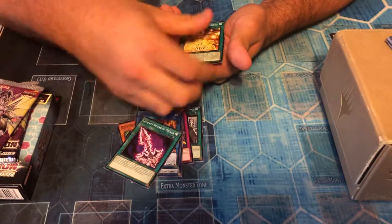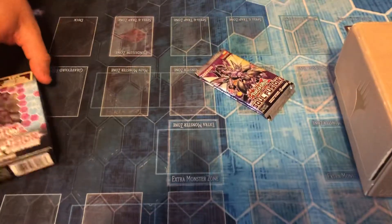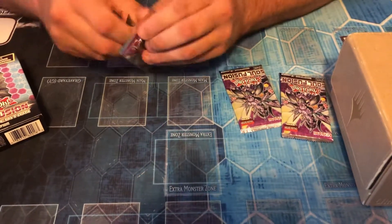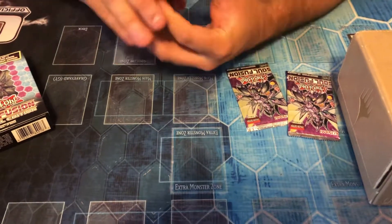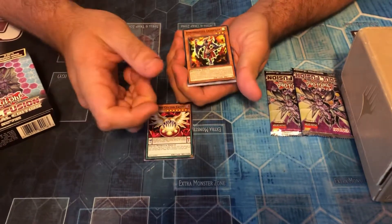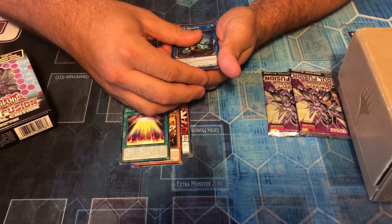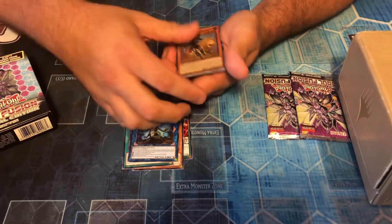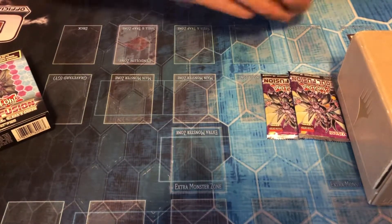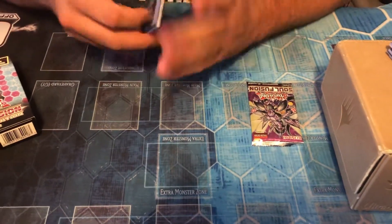Alright, so we're gonna start with the random Soul Fusion packs now. We're hopefully gonna see a Sushi Noko or a Colossus. We got Agent, Dino Wrestler, Rise of the Salamangreats, Air Dragon. That's disheartening. At least one more Noble Knight, right? If I pull one I'm gonna cry.